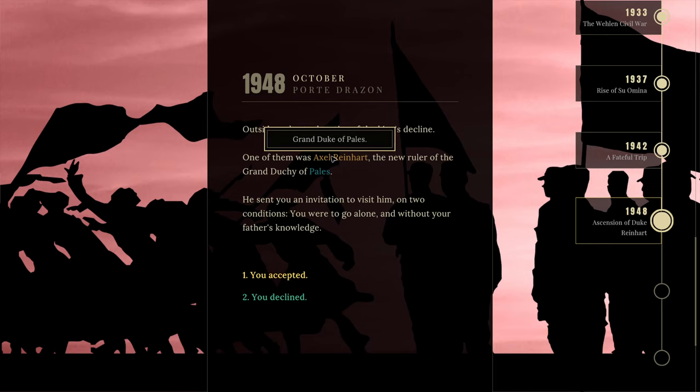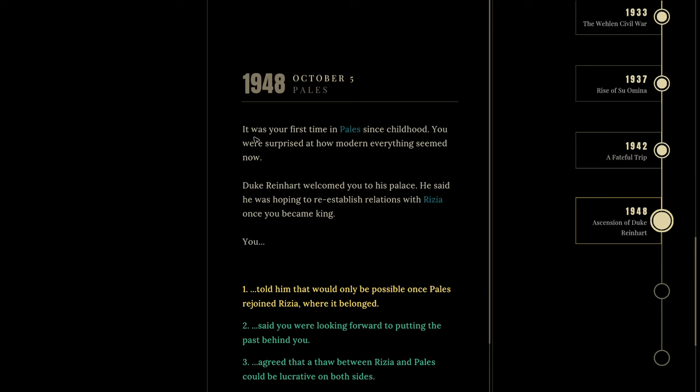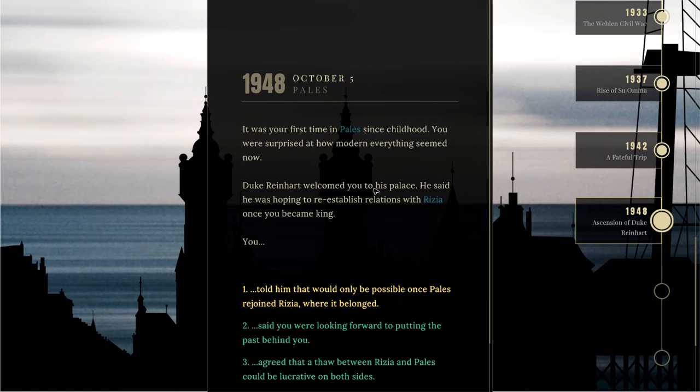'Outsiders also took notice of the king's decline. One of them was Axel Reinhardt, Grand Duke of Pallas, who sent you an invitation to visit him — alone and without your father's knowledge.' I'm going to say yes, because my character isn't too happy with how things are being run and maybe these people can offer some sort of deal. 'It was your first time in Pallas since childhood; you were surprised at how modern everything seemed. Duke Reinhardt welcomed you and said he was hoping to reestablish relations with Risha once you became king.' I told him that would only be possible once Pallas rejoined Risha — quite nationalist there.